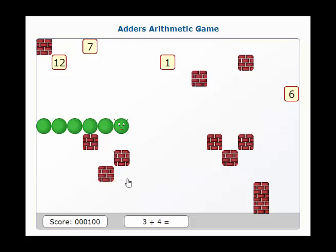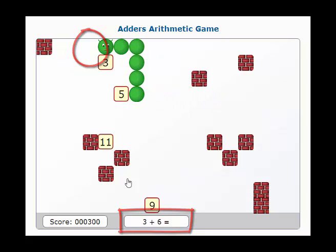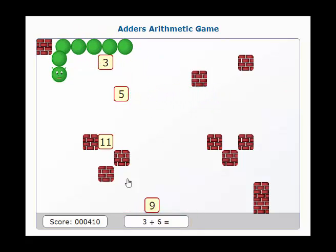When you begin the game, you will see a math problem at the bottom of the screen. Solve the problem and then find the solution on the game board. When your snake begins moving, steer him using the arrow keys of your keyboard until he runs into the correct answer.